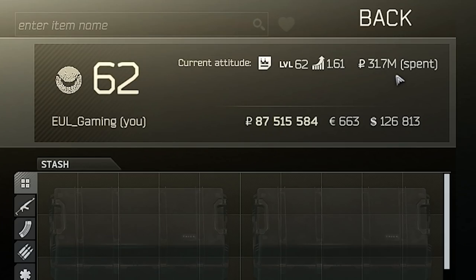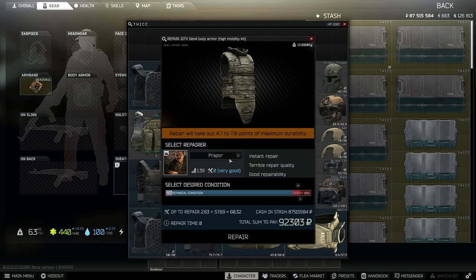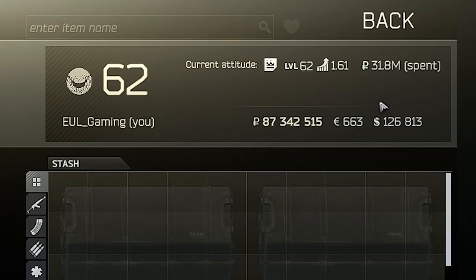Repairing guns and armor will count towards the money you've spent with a specific trader. This is very helpful with Skier in particular, so if you're struggling to hit the money requirements to level up a trader, try repairing your items with that trader.